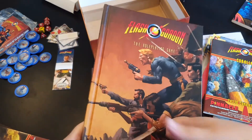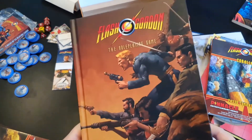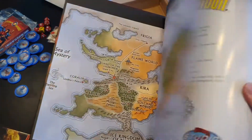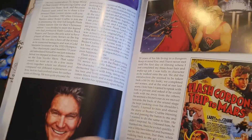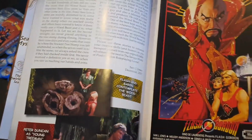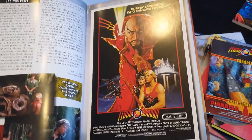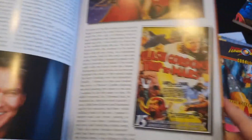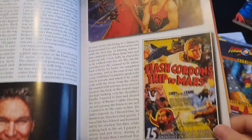And then we have two hardcover books — really nice, really sturdy. We have the Kingdoms of Mongo, which is the setting book, and of course the role-playing game itself, which are the core rules for Flash Gordon. I haven't read through these yet but I'm going to. Here in the beginning we have a foreword by Flash Gordon himself from the movie — Sam J. Jones. I believe they have taken material from all Flash Gordon sources: the movie, the comics, and also earlier serials — I think it was a serial because it says 15 chapters.